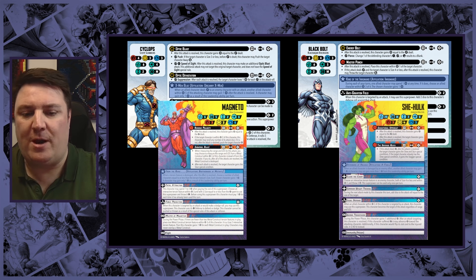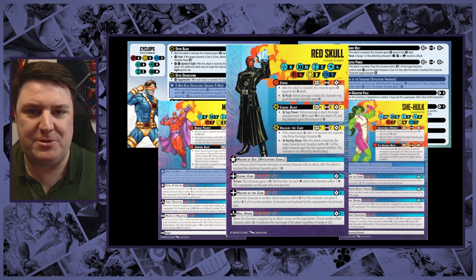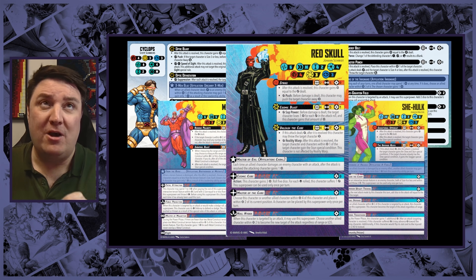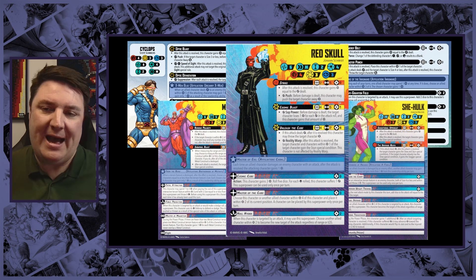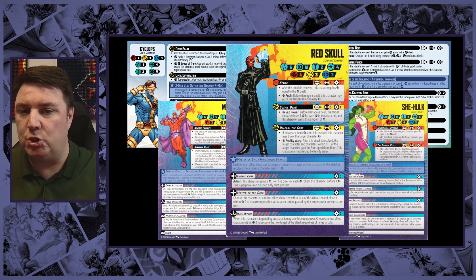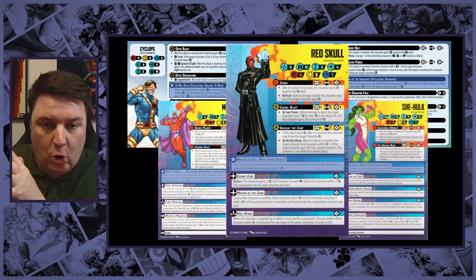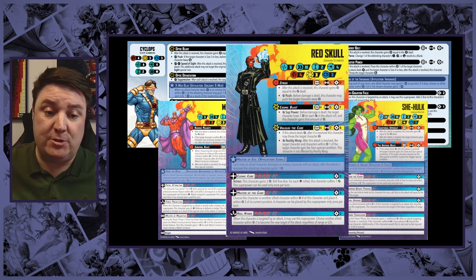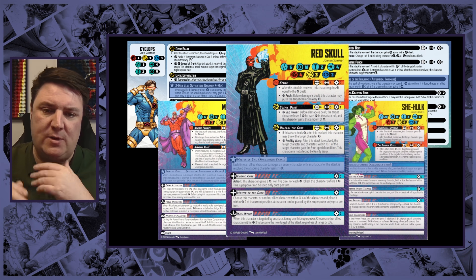And then I had a moment where I realised: Red Skull. Whilst Red Skull is not a character you see a lot, I still think as a leader he's pretty damn good. He has the Master of Evil leadership: each time an allied character damages an enemy character with an attack, after the attack is resolved, the attacking character gains one power. And there's no limit to this — whereas all the other ones are once per turn, there is absolutely no limit whatsoever.